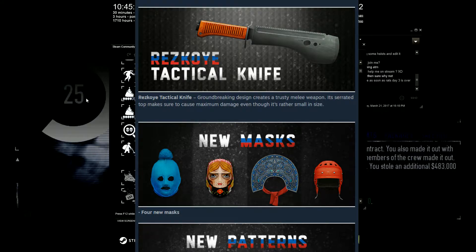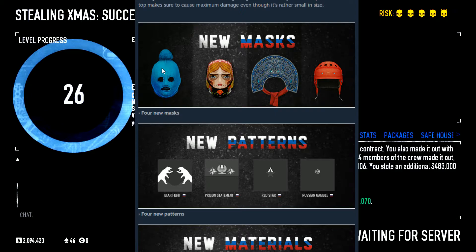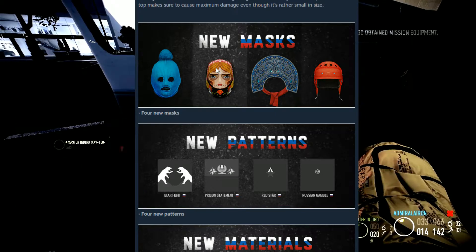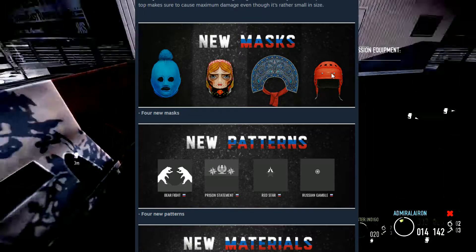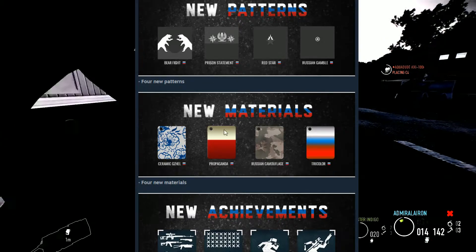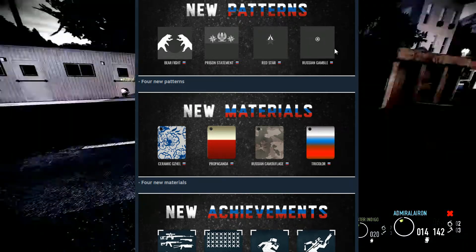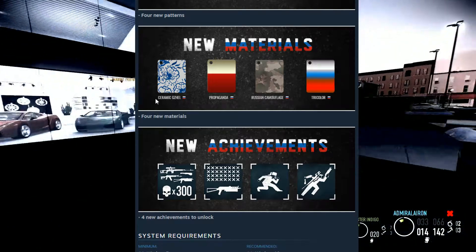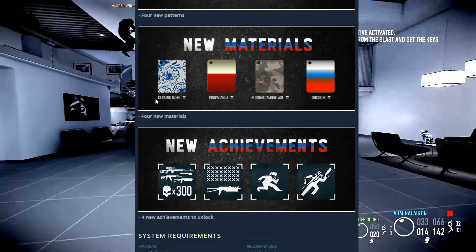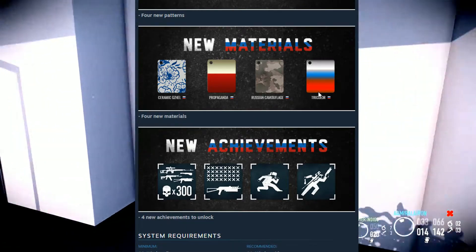Make sure to cause maximum damage even though it's rather small in size. Then we've got four new masks — a blue one, a Russian doll, I think. New patterns called Beer Fight, Prison Statement, Rat Star, Russian Gamble, and new materials named Ceramic Zell — looks nice — Propaganda, Russian Camouflage and Tricolor.